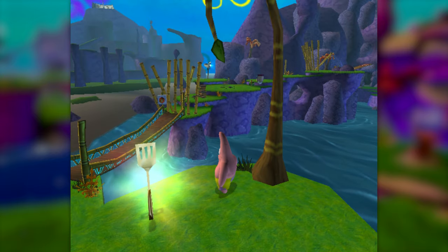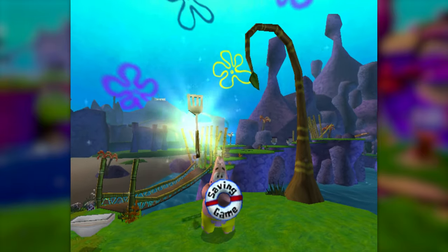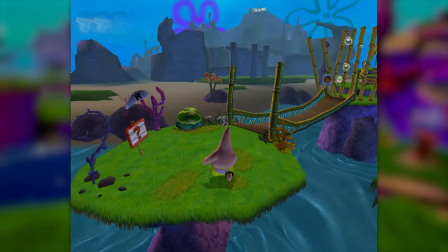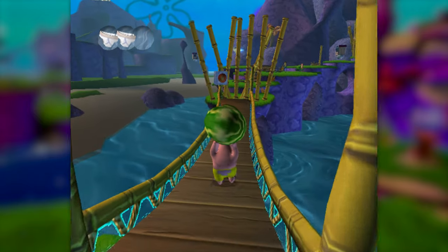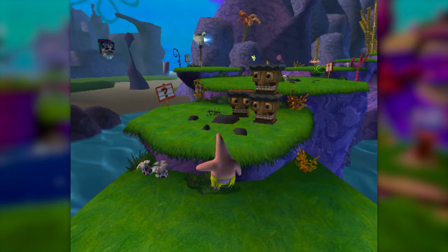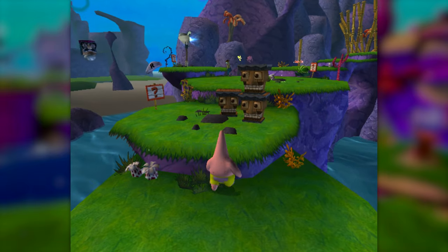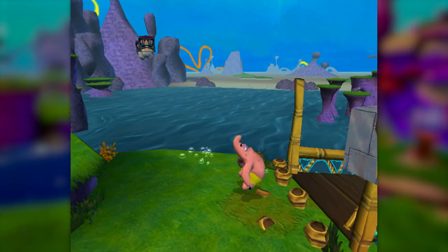Activating this cutscene switches us to Patrick so we can pick up the spatula and keep moving on. Unfortunately, Patrick totally sucks in this challenge. Without jumping, he is completely glued to the ground. He doesn't have a move like SpongeBob's bash to give him any sort of height. So we can throw this watermelon at the button to open the gate, but after that there's a tiny little ledge that just completely defeats Patrick. Even if we did manage to get here as SpongeBob, you still need Patrick's throwing ability to press buttons, so we're just completely defeated here.